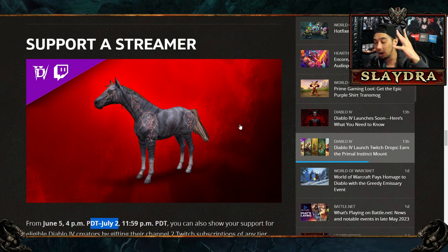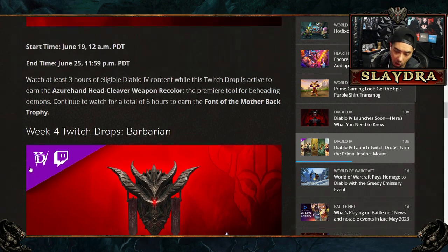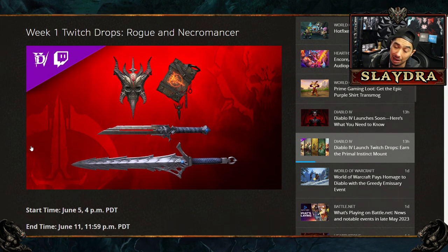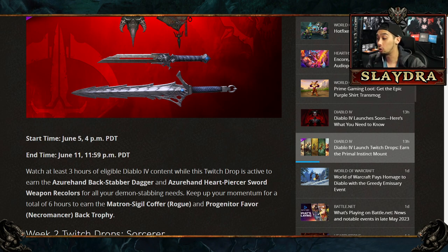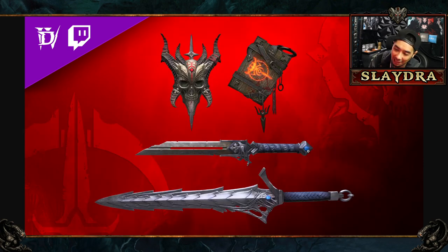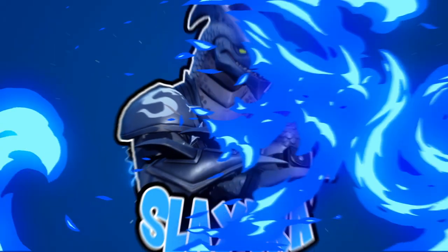So we just went over every single thing and how to get all of the items. Just tune into your favorite Diablo streamer and you'll get all the rewards minus the horse — the horse you have to subscribe by gifting two different subs. Anyways, that's gonna wrap up the video. Let me know which cosmetic you like the most. For me, I'm gonna be playing Rogue, so I kind of like the dagger — it looks cool. I'll probably end up getting all of them because I'm gonna be watching lots of other streamers while I take a break from streaming myself. Thanks for watching — if you enjoyed the video, drop a like. If you're new here and want to see more Diablo content, you can subscribe, turn the bell, and I will see you in the next video.